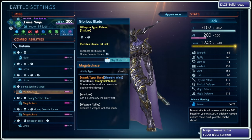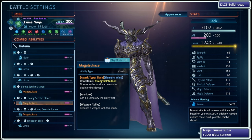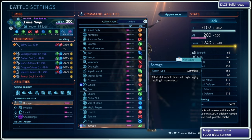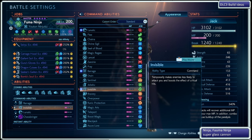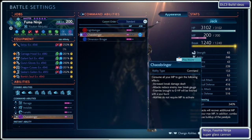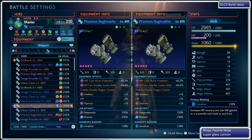Combo abilities: I have Garo on the first slot, so I can go immediately into Senshin's stance, and then use Magatsukaze, just to take down the enemy. Because I have so much Agility, I am taking advantage of Barrage and Invisible, so I get more hits. Critical hits do more Break Damage. I do have Lunatic for the attack speed, and I use Chaos Bringer as a high-risk, high-reward way to take out the enemy.